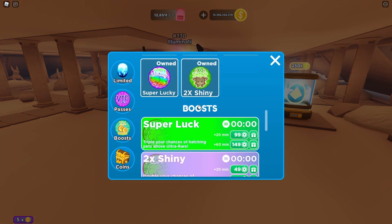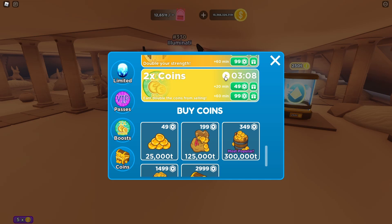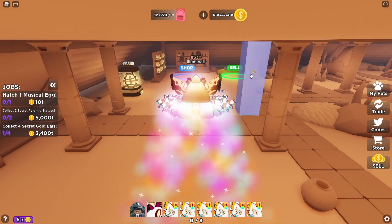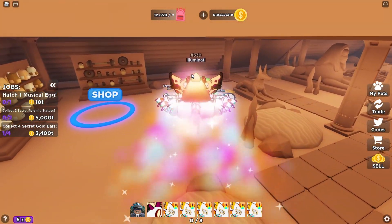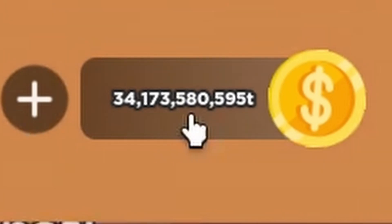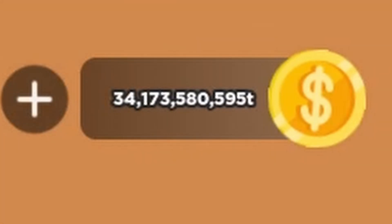What we're gonna do here is equip our two times coins thing, then go sell so we can see how many coins we'd be at with our new overpowered pets. With two times coins we sell and — oh my goodness — we're at 34 sextillion coins!